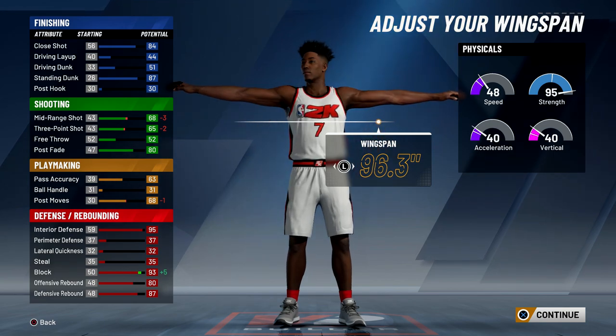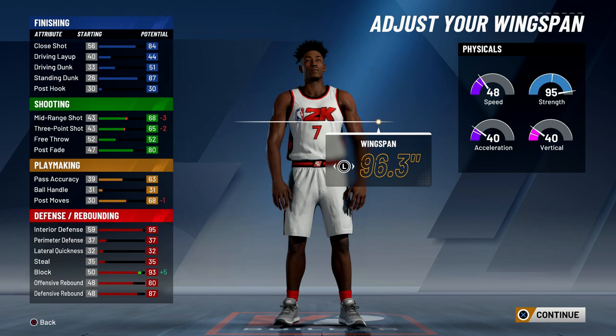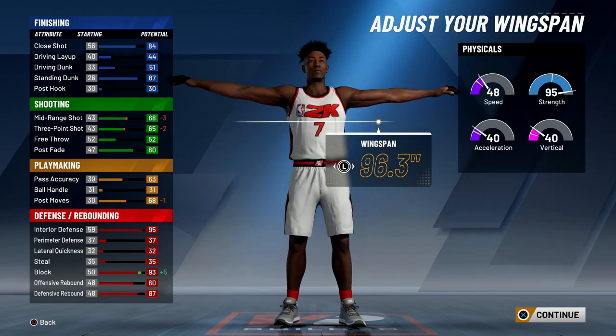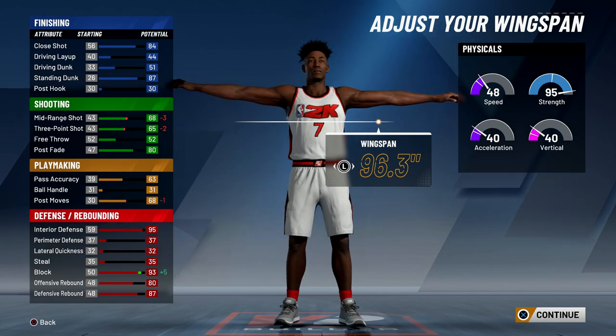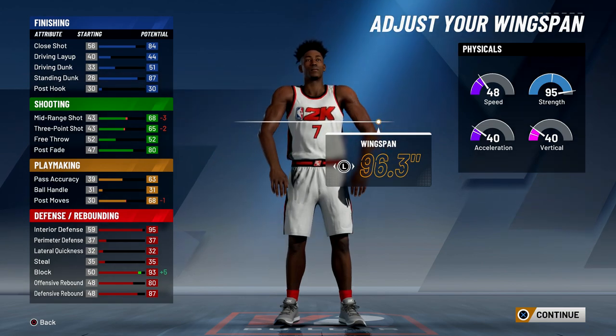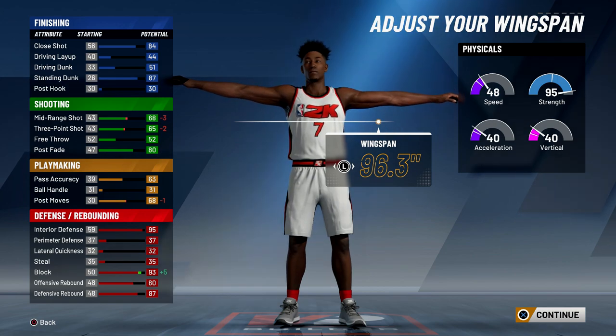Once you get the shooting badges and if you know how to time your shot — on NBA 2K19 with my playmaking post score I had a 63 three-pointer and no shooting badges and I was shooting lights out. So I'm pretty sure I will be able to shoot on this build once I get badges. A 65 three-pointer is fine with me, and this build also has 95 strength, 95 interior defense, and a 93 block.